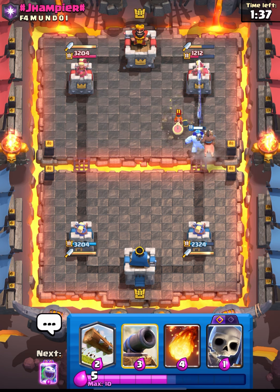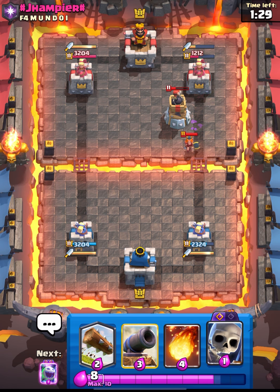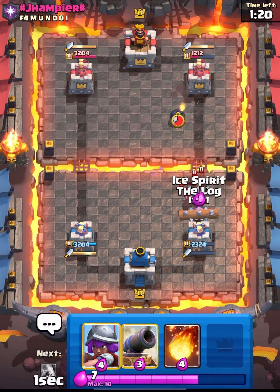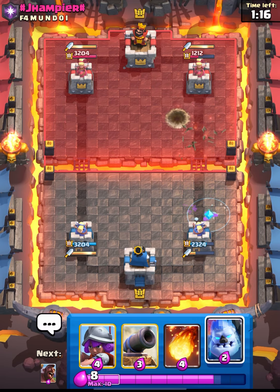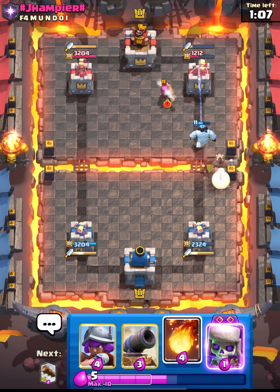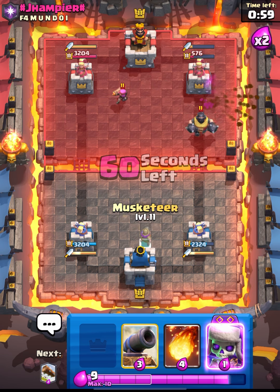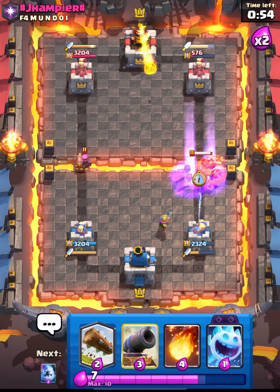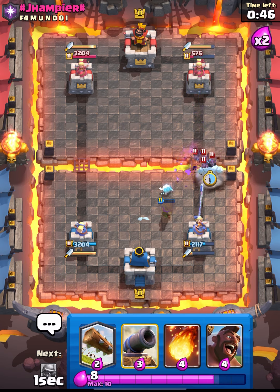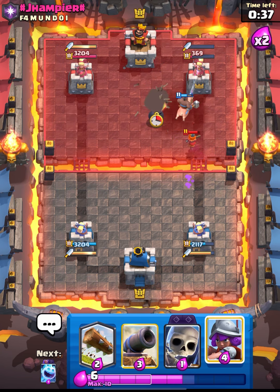Let's go in with our hog and ice golem. Bomb tower is there so it's gonna be tough to break through, but we have to out-cycle this — if we can out-cycle this then we can win. We have to log and ice spirit this. We have our ice golem and I think he is back to his meganite, so I'll try to bait out something and then go in with my hog — our hog will still get one shot, that's great. Let's put down our musketeer and skellies. We didn't need to do anything about that firecracker on the left as Dagger Duchess can easily take that out.